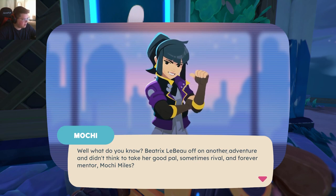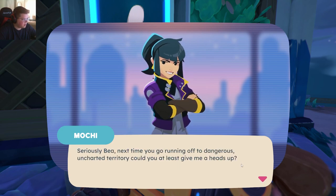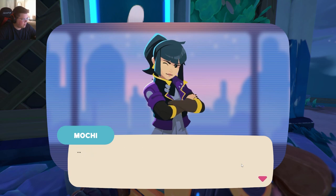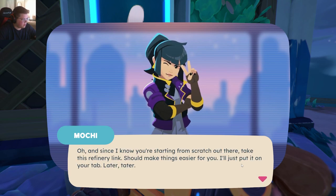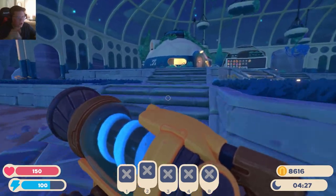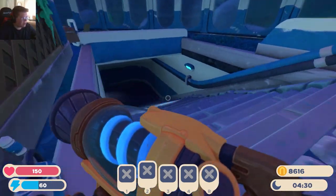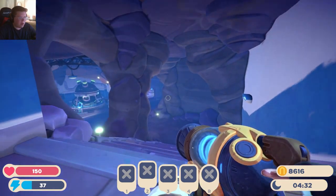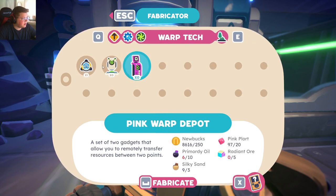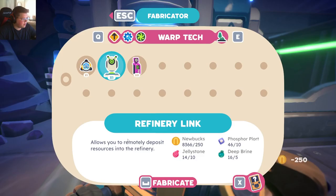Moki Miles. She wants stuff? Take this from the family link. That's pretty good. Yeah, because I've always said, like, oh it's so annoying how I have to run all the way back to put my stuff. Can I now make refinery links? Oh, that's so good. That's so good. That's so good.